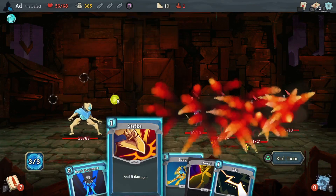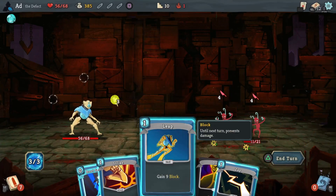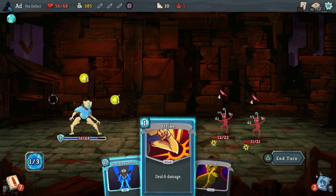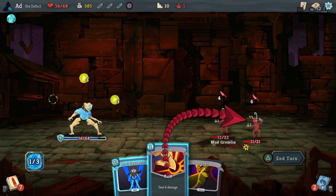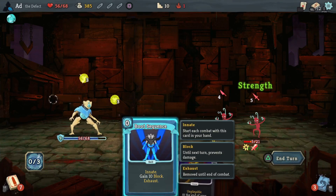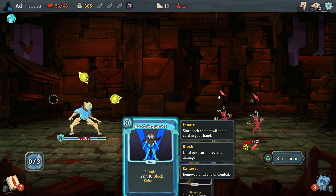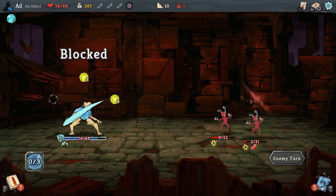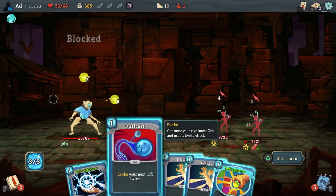Explosive potion and let's block that incoming. Let's get a Zap on the board and then we'll hit you with Strike. That's nine damage coming in. Lovely. This is exactly the right build to deal with these little gremlins.